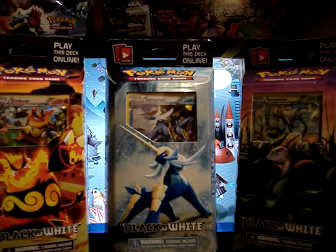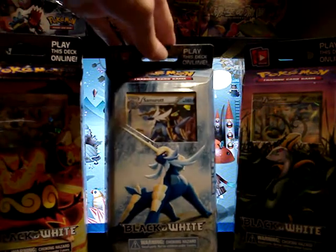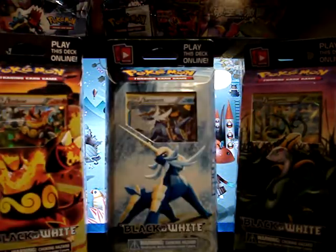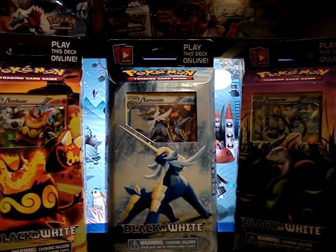In this video, I'll be opening up the three new black-and-white themed deck boxes. We've got Red Frenzy, Blue Assault, and Green Tornado. As you can tell, these are the three starter Pokémon — the Stage 2 evolutions of them — from the new black-and-white games.